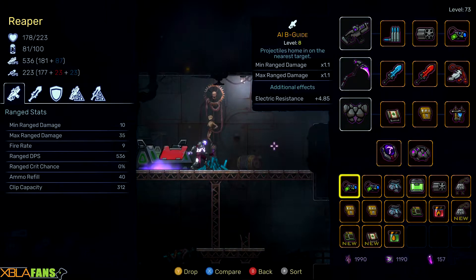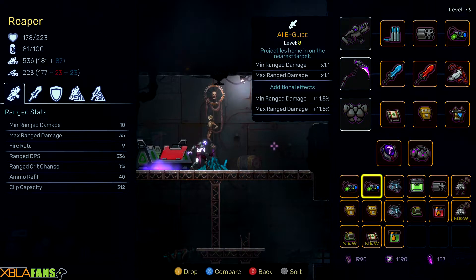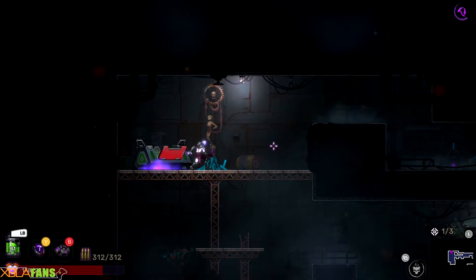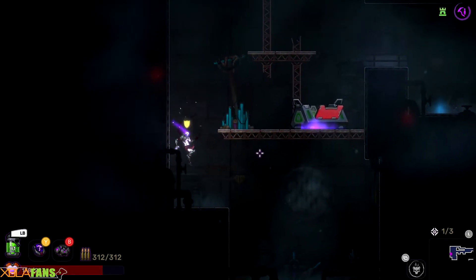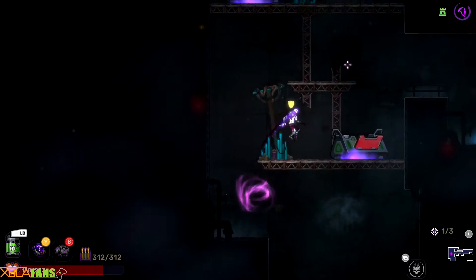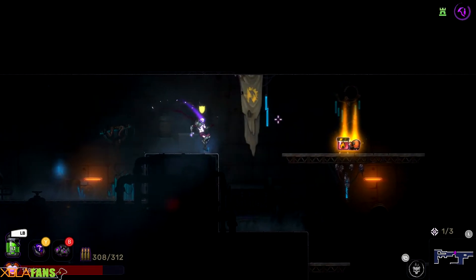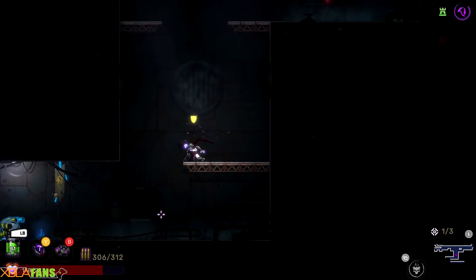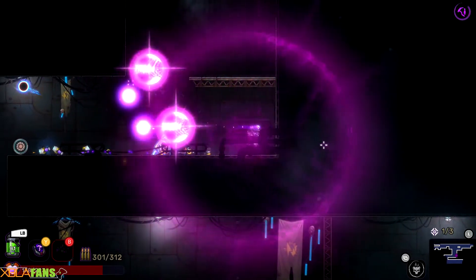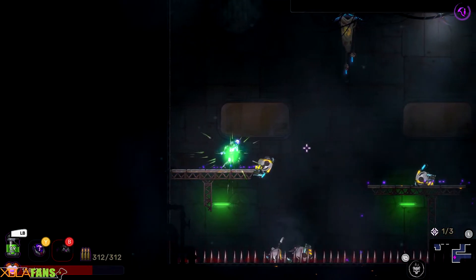Min damage, electrical resistance — the stats change so little that maybe after a while they make a difference, but you're not gonna get an item that changes everything unless it's like the twin shot or something like that. Even then, the biggest thing about it is it still only uses one bullet. So that is, I guess, sort of a game changer — but then you just get a billion more of those and you're like, eh.